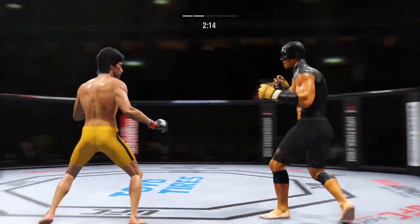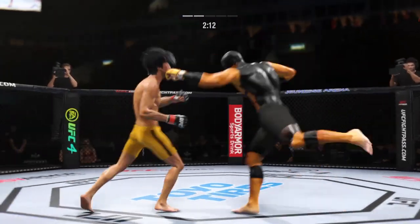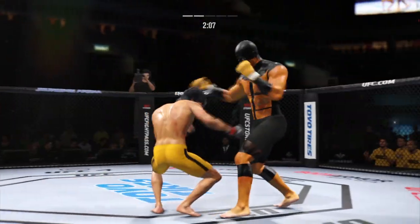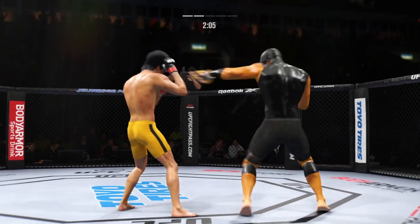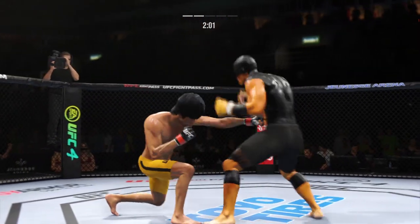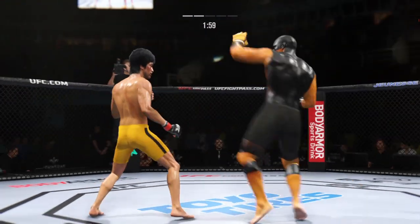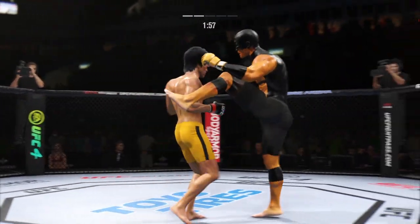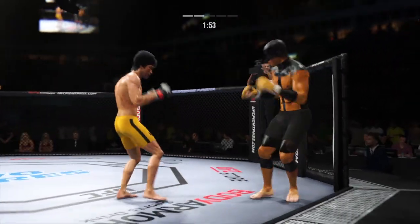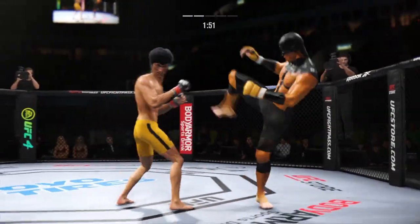Straight right. Big Superman punch there. Look at the whip action that comes from him throwing that kick. Going to the body now with the kick — that one is blocked by Lee. A nice punch out of the break there after he had caught the leg. He is really starting to put it all together now and clearly seems to have found the timing of his opponent.